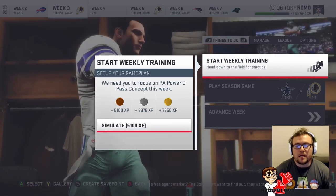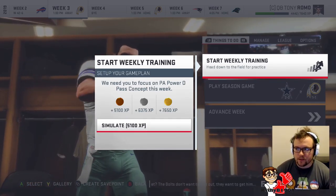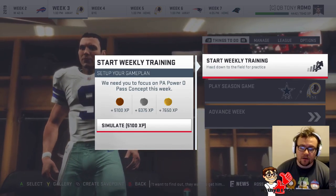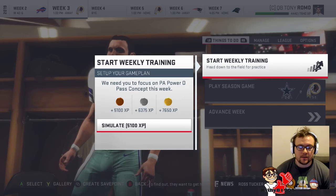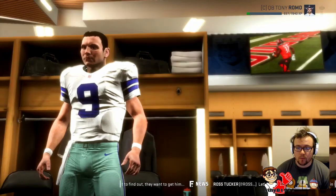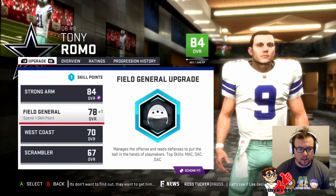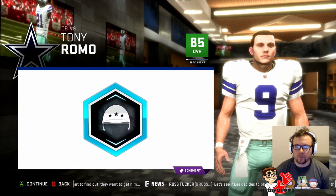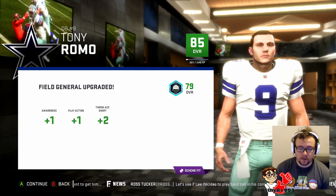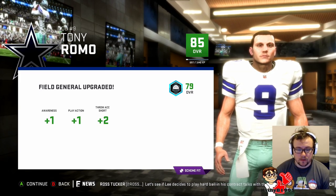From now I'm just going to simulate training because it appears that I'm only getting the same amount of XP for each medal that I get, so if I simulate it we get the same anyway. I think we can actually upgrade Romo again — upgrade Field General a bit more. It does take our overall up to 85, and we get an extra 2 on our throw accuracy short.